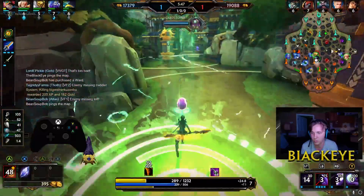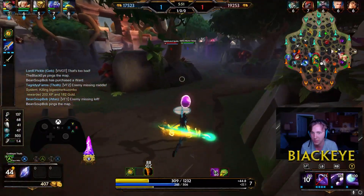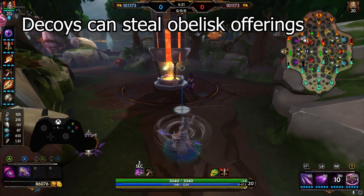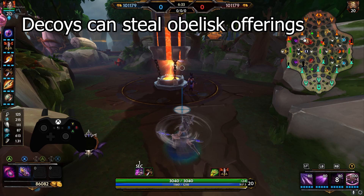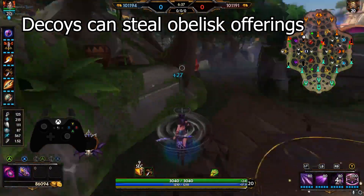In relevant clips, there will be an input viewer in the bottom left, so if you aren't exactly sure how I did something, just reference the controller in the bottom left. You can steal obelisk offerings with a decoy or a clone. I'm assuming this works with every type of decoy or clone, but it does work with Morrigan's third ability as well as Wukong's ultimate.